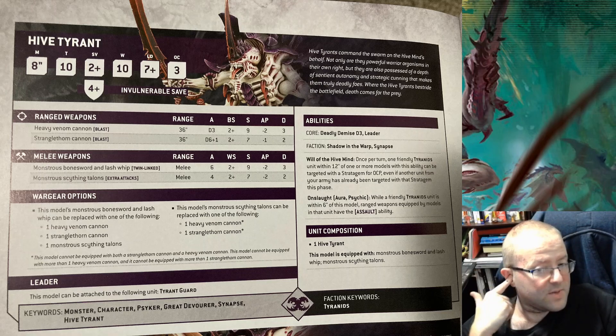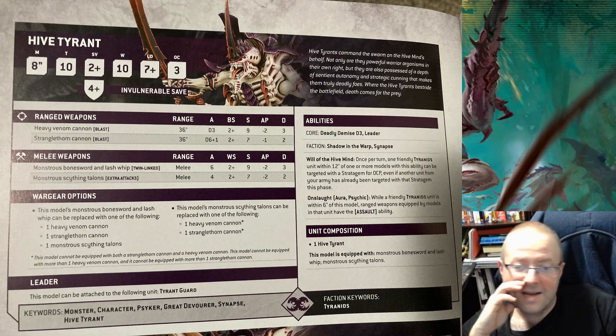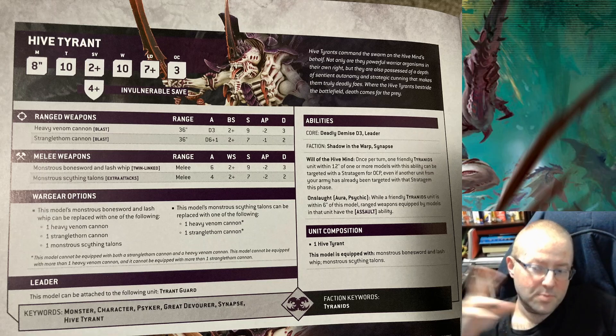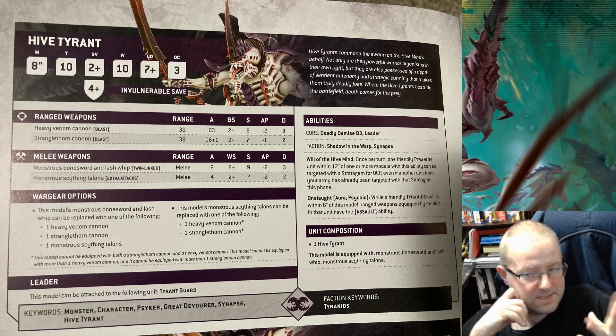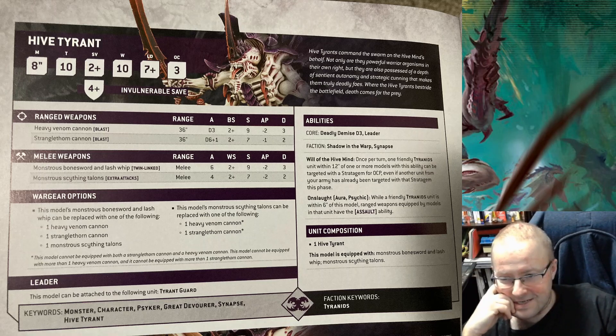I've heard a lot of people complain about Twin-Linked and say it's worthless. However, Twin-Linked saved my butt the last time I had a Hive Tyrant in melee combat. 6 attacks — that ain't nothing. 2+ — that ain't nothing. Strength 9, double-toughing Marines. We're going to struggle against vehicles, and I hear a lot of people are struggling against vehicles, but I don't see the people I play with struggling against vehicles. I hear this edition they tried to make vehicles super tough, but I don't know about anybody else struggling against vehicles.